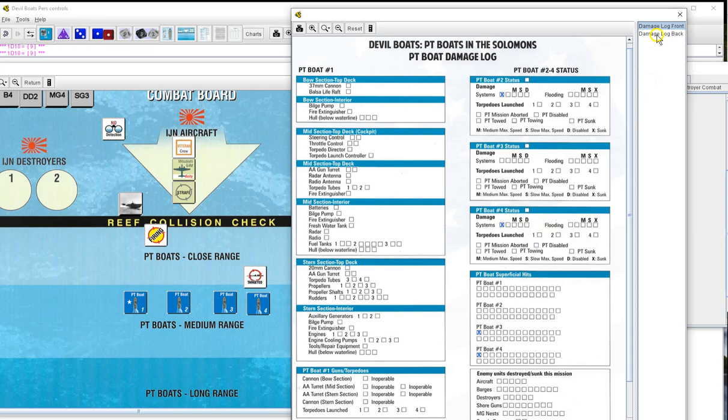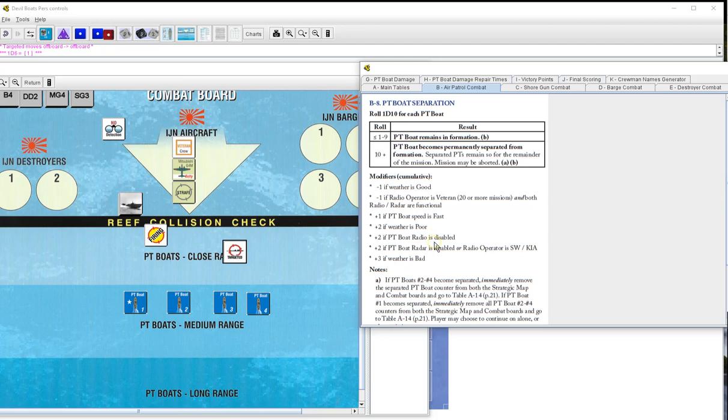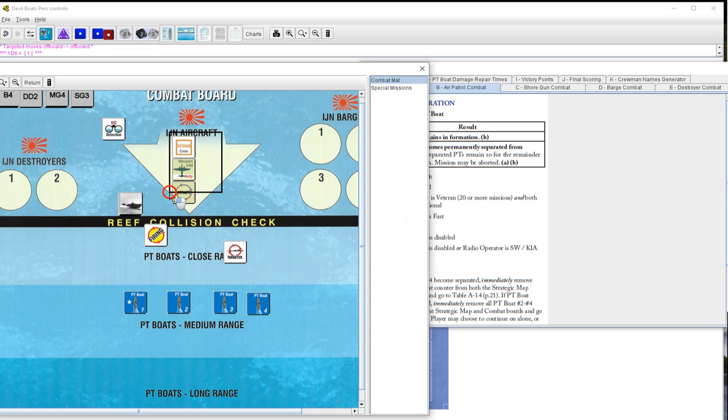Roll one d10 to determine damage - nine, ouch, flooding damage one point on four. Star shell - one, no star shell. Separation - hey, we remembered. Minus one. Boat is not fast so we don't roll for separation - we managed to stay in there. We don't have to roll - that's my understanding of it. We are through.